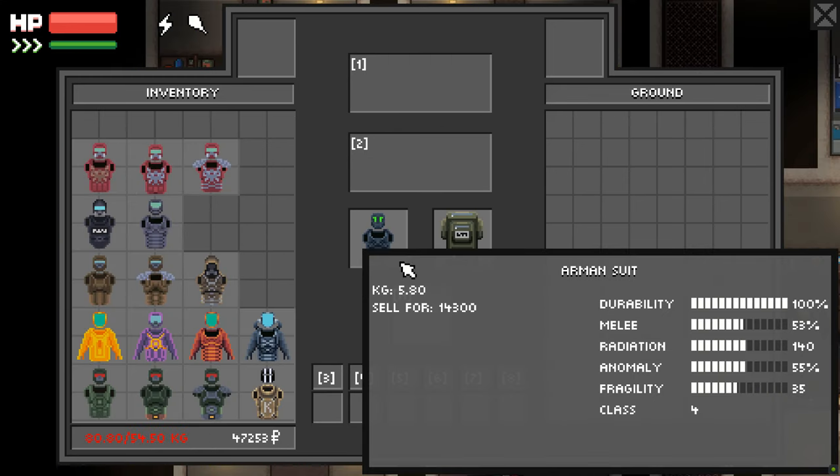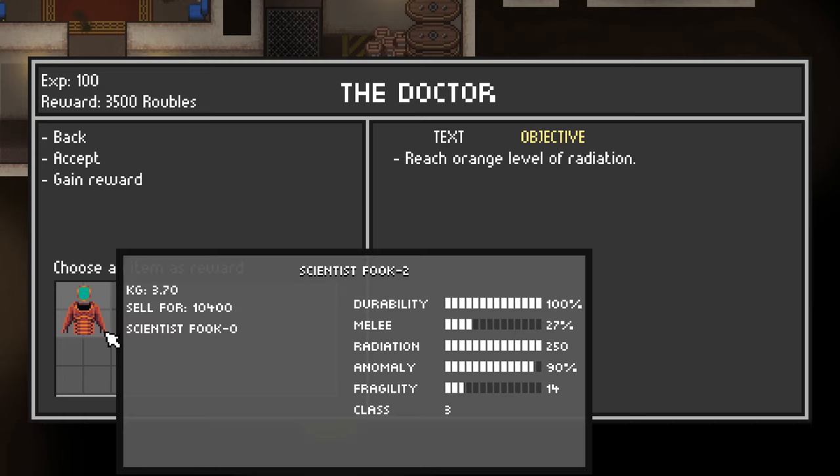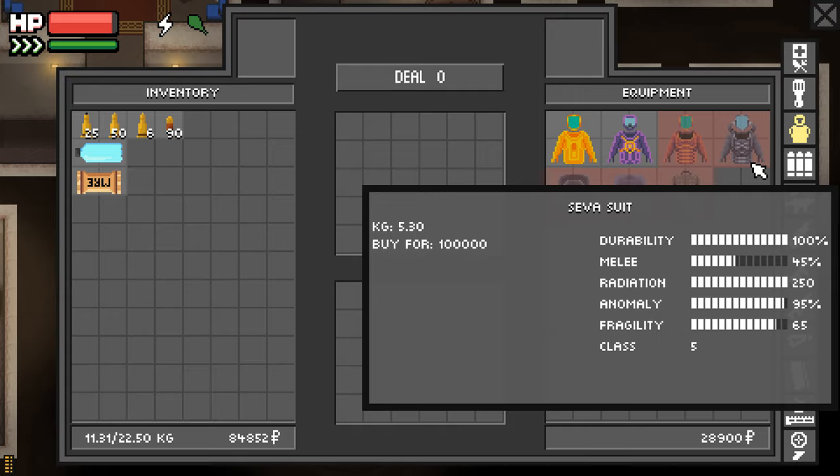Out of 9 playthroughs, I've only once gone from the Hunter Armor to the Armin Armor, so it is pretty rare. If I do get the Armin Armor, I'll keep it until I get the Siva Suit. But if I don't find Armin, I usually end up progressing to the Fook 2, which is a task reward from the Doctor. Just keep doing tasks until he gives you the one where you have to reach orange level of radiation — you'll get that armor as a task reward. I never buy it, I always get it through the task. Then I'll keep using it until I get the Siva Suit, which you buy from the Doctor once you reach high enough reputation.